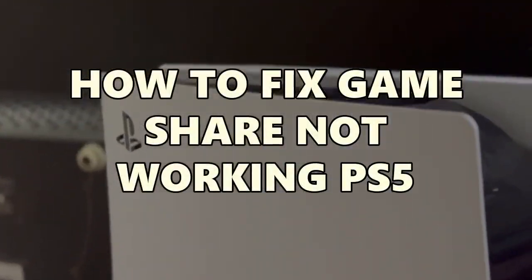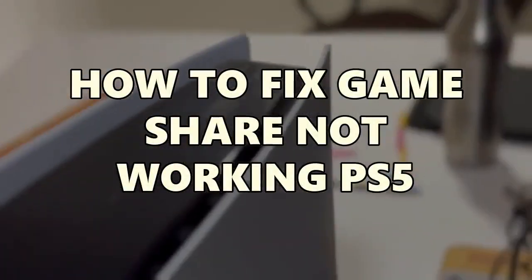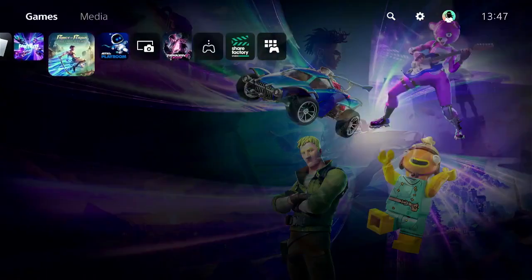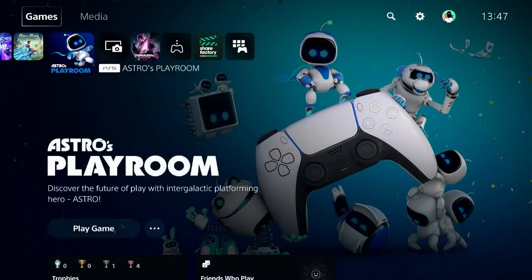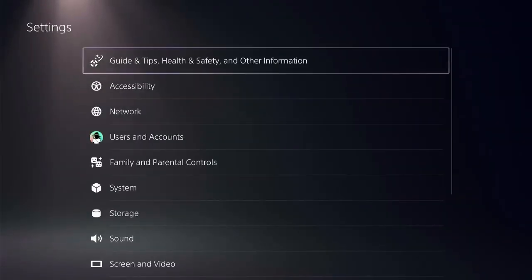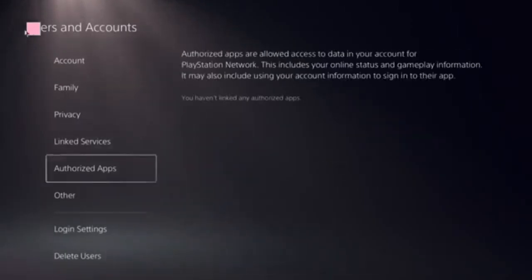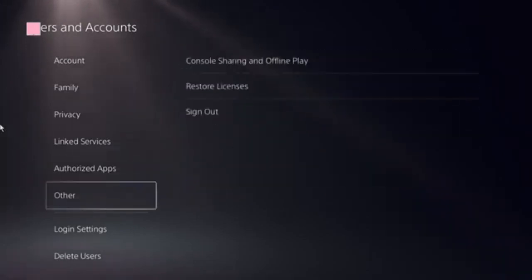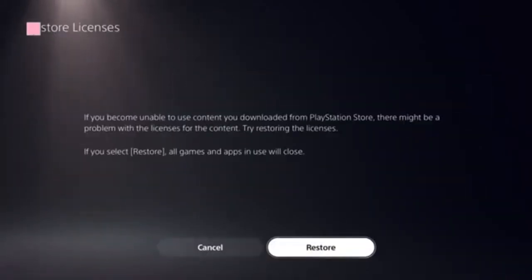We'll need to fix this issue step by step, so don't miss any step — just follow along. Every step counts. To begin, ensure that you are on the home screen of the PS5 and navigate to the top corner and find the Settings icon. There, click on User and Accounts and follow the Restore Licenses option and click on that.